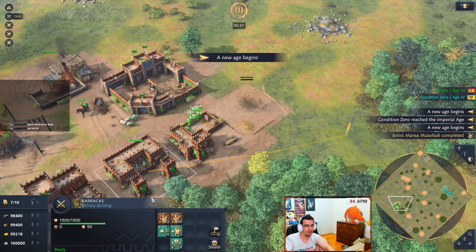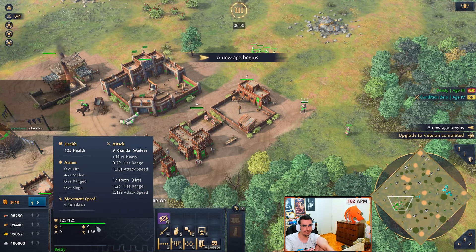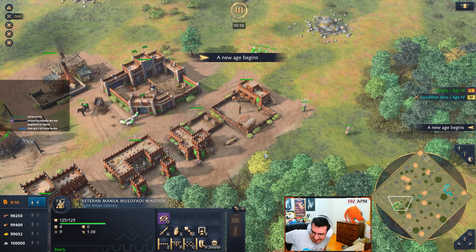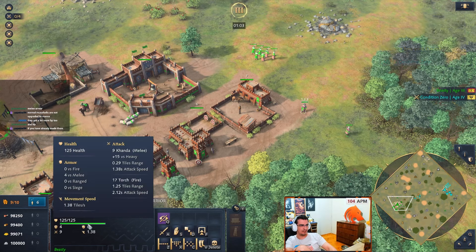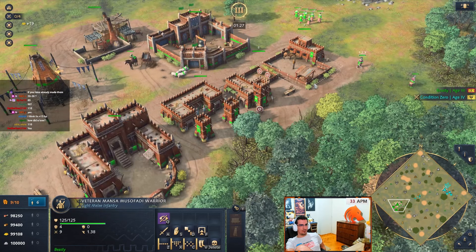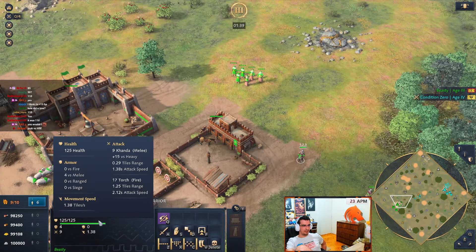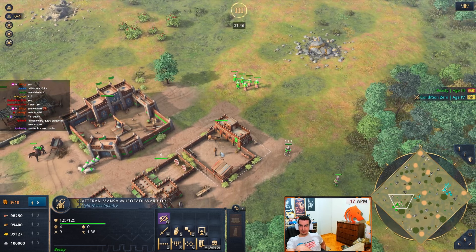Let's go with the Manza Musafati. These are the Manza Musafatis - what the fuck is their difference? Are they just... do they have melee armor? They got more HP too - they have 125 versus 110 earlier. Corvinus, why the fuck would you go for this when the other two are an option? What the fuck do you need melee armor for?